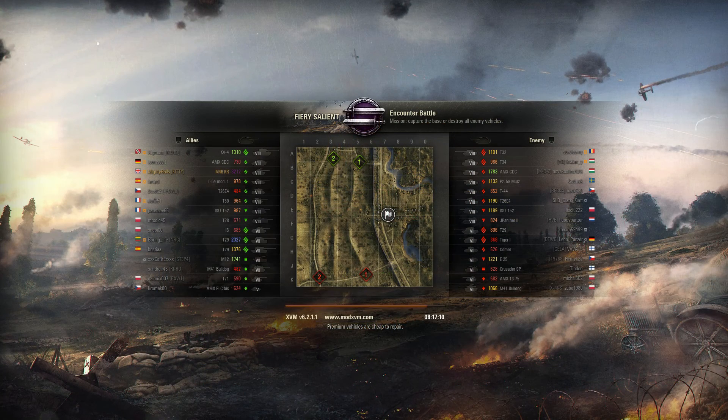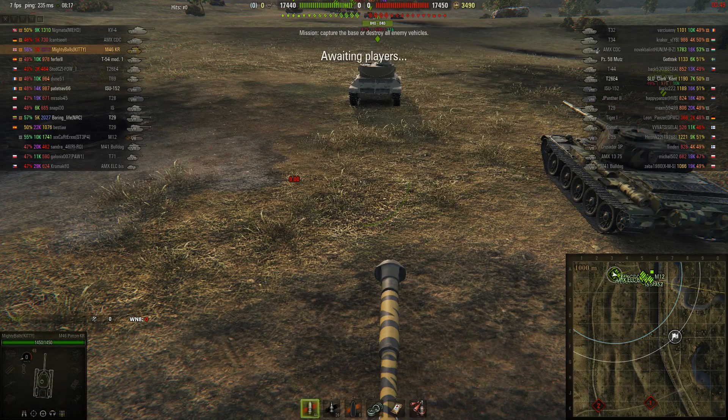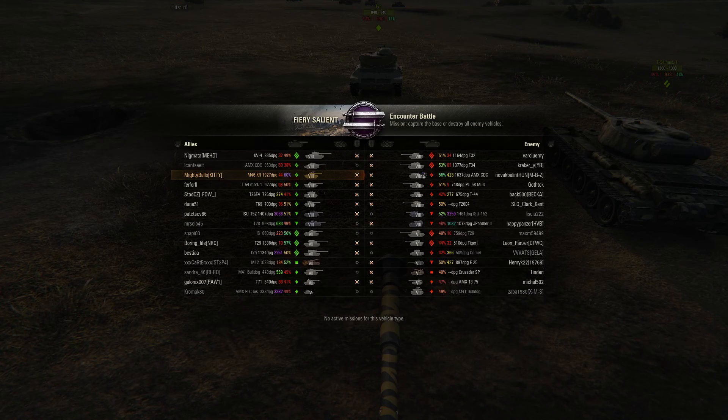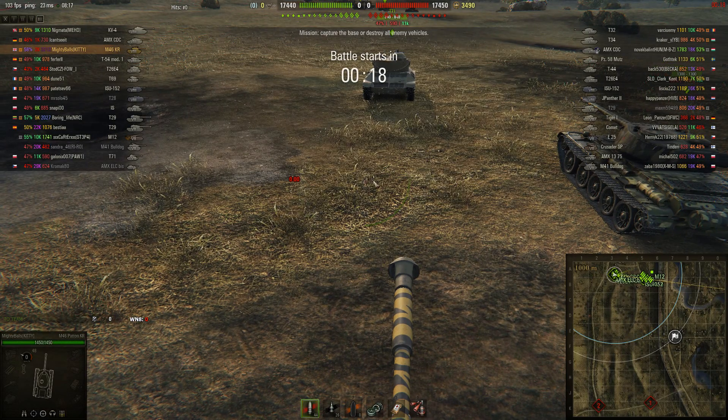The first thing you'll notice in battle is you'll have your names, your badge, who has XVM, and also WN8. On one section you've got your win rate, how many games you've played, and your WN8. On the other section you'll have your average damage per game, how many games you've had in that specific tank, and also your win rate in that tank. You've also got your view distance and render distance shown there.